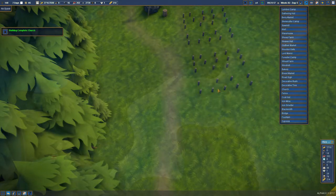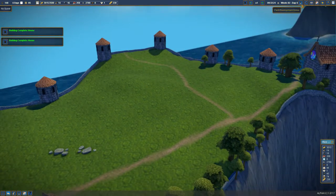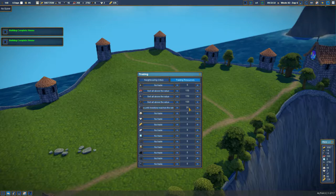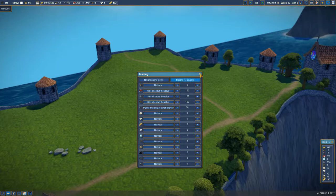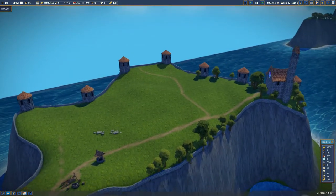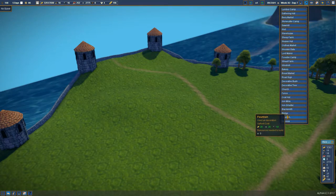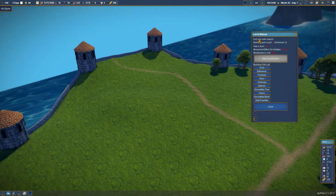Now we want to build a castle. Let's look at trade first - tools at 30, I'm going to go up to 50 on tools. Sell all above 100 planks, sell all above 150 stones, 150 berries, and no trade on the wood. We'll do the lord manor first and then open up the church.